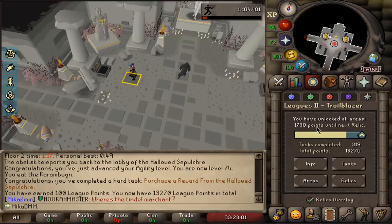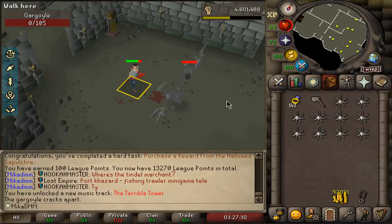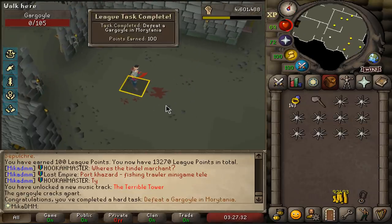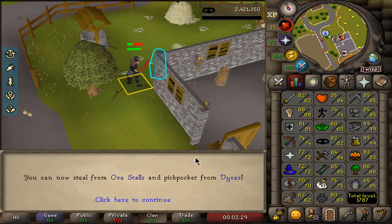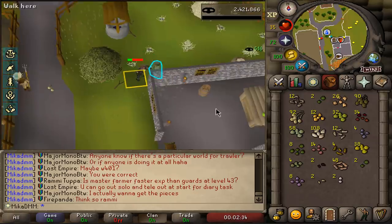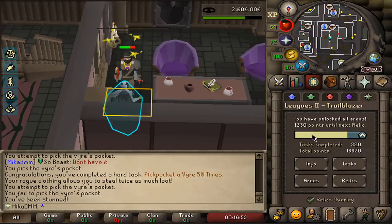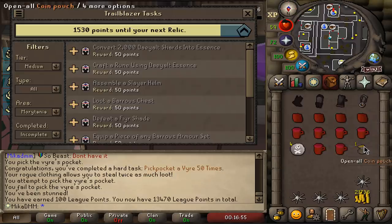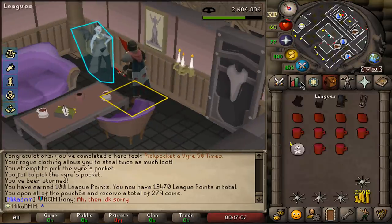I'm 1700 points away from having the tier 6 relic and I really want to get that before I start any PVMing. 82 thieving! The reason why this is so good — I can now steal vyres. One of the tasks is to steal 50 vyres. There we go — 50 times pickpocket vyres, 100 points!